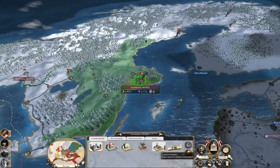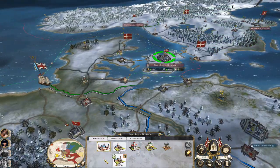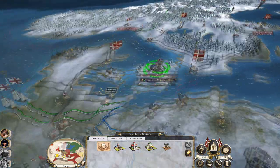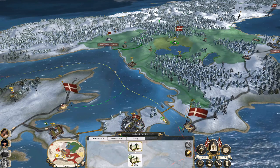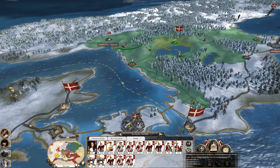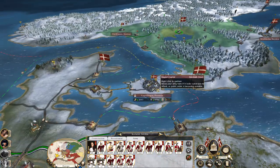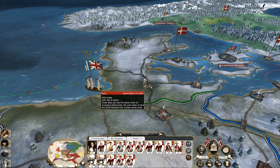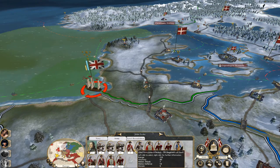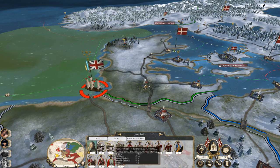Replenish the cannon foundry. Build the drill school. Replenish a bit more fully. They've got: 33rd foot, Marines, Conscripts, Brunswick, Dragoons, Scottish line infantry — they've got some good stuff.